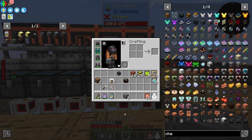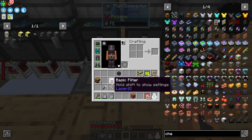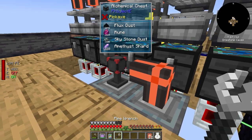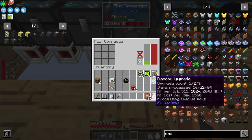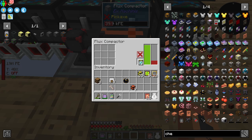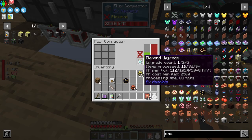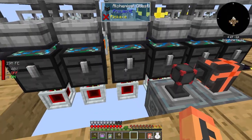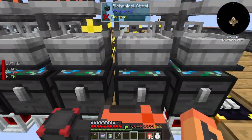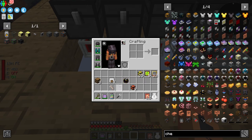Next I'm grabbing some flux compactors — just a really cheap recipe. I'll be moving this whole setup later so don't mind what it looks like. I'm going to power these machines and give them diamond upgrades, one in each, because we have so many sieves working. I need these to be faster — they'll do 16 per cycle. This one runs at 80 ticks and the other at 160 with current upgrades, so it should keep up, though it'll probably drain our power.